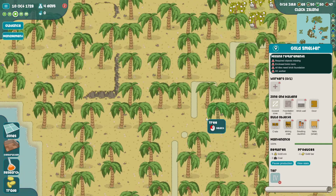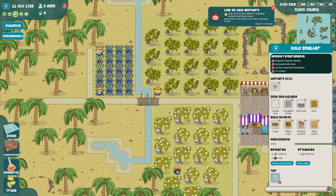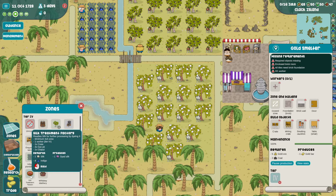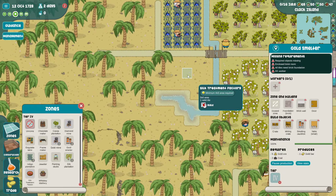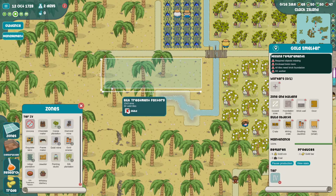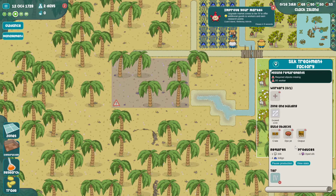The other thing we want to do on this island is mix indigo with silk to make fancy dye. We're going to do that in the silk treatment - it needs silk and indigo, but it needs more indigo than silk so putting it closer to the indigo is going to be better. This one doesn't have the wall around it - that was something weird with the gold smeltery. Let's do it over here.